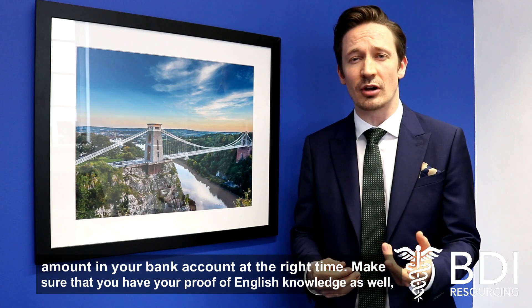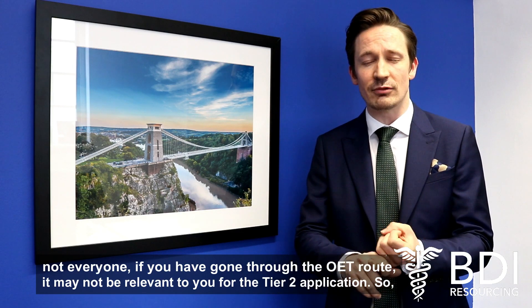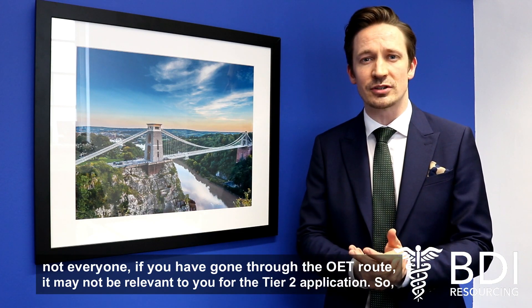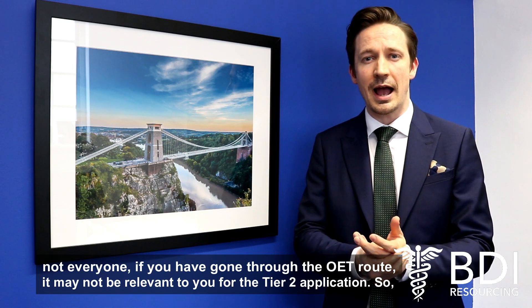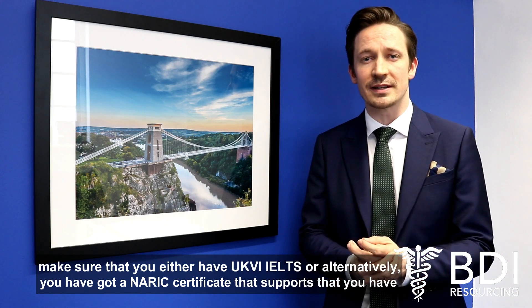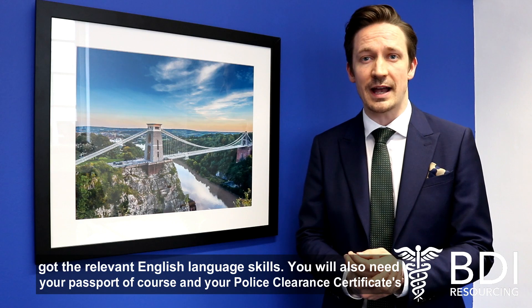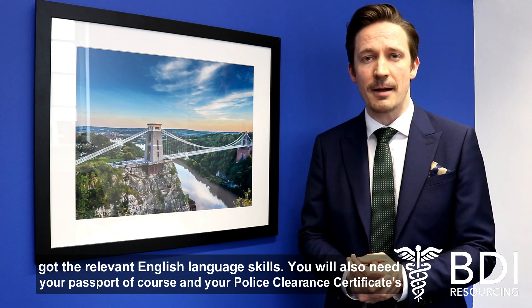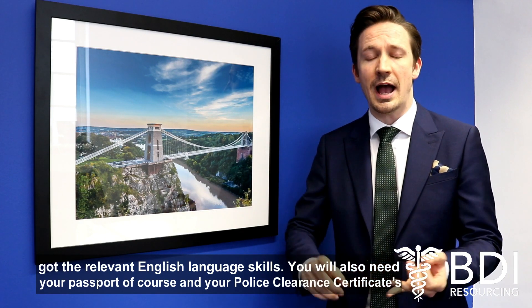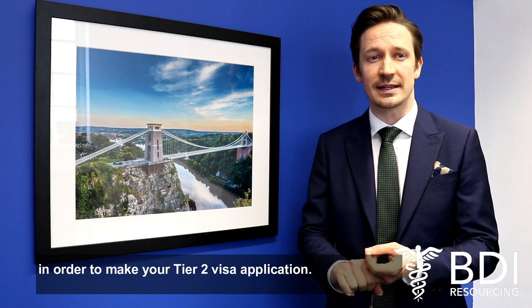Make sure you've got your proof of English knowledge as well. If you've gone through the OET route, it may not be relevant to you for the Tier 2 application, so make sure you've either got UKVI IELTS or alternatively a NARIC Certificate that supports that you've got the relevant English language skills. You'll also need your passport and your police clearance certificates in order to make your Tier 2 visa application.